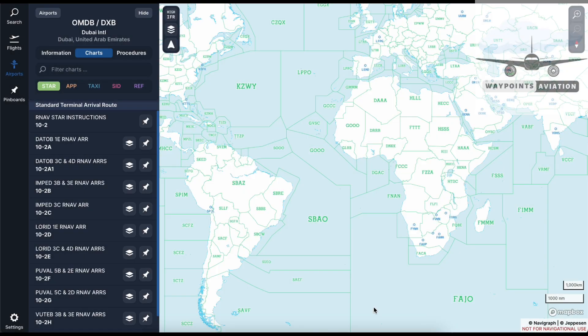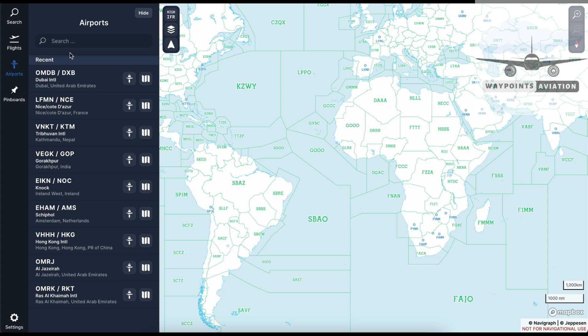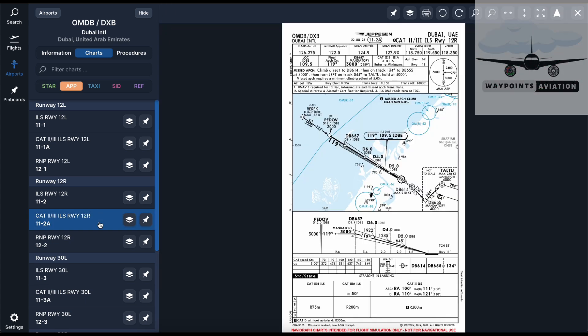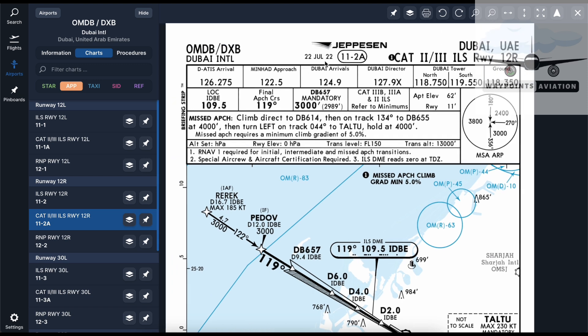ILS approach into Dubai International Airport. Let's come over to Navigraph airports - I've got Dubai right here. If you don't have it, just type OMDB and bring up the chart. We're going to Approaches and we're going to take the ILS for runway 12 Right - let's do the Cat 2/Cat 3 ILS for runway 12 Right, because it would be in these conditions that we would actually do an auto land. I'm referring to plate number 11-2 Alpha, effective from the 22nd of July 2022. It's a Cat 2 and 3 ILS for runway 12 Right. The frequency is 109.5, identified as India Delta Bravo Echo. The final course is 119 degrees.